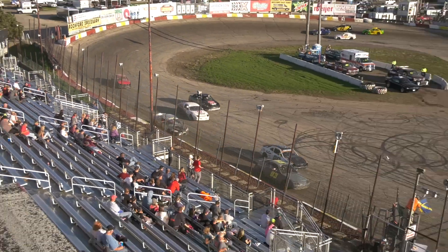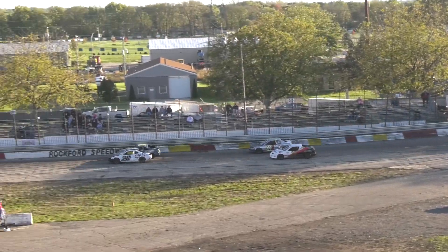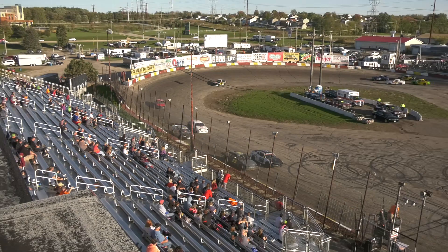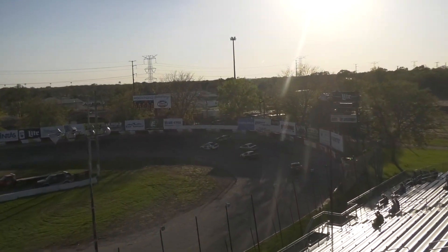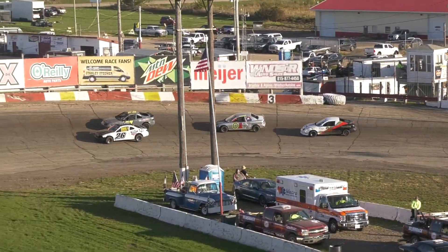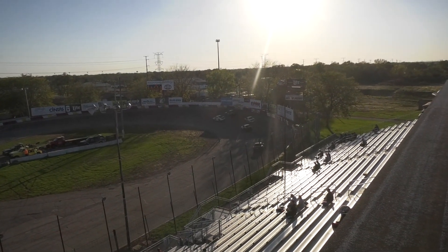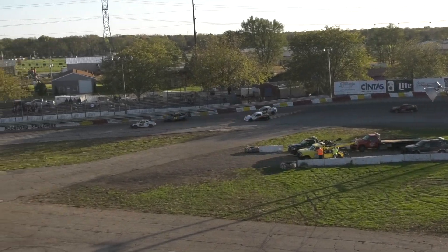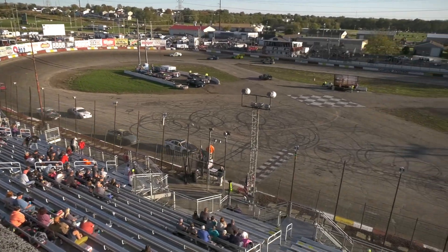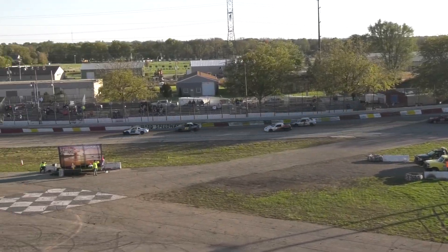Coming down the line — six laps to go. 93, 26. 0-1 and 23 still there. 55 dropped back a little bit. Five laps to go. 93, 26 — what a race. Neither one can pull it off. Someone's got to win this — there's only going to be one winner. I think 0-1 is going to have something to say. 26 makes his move — 26 took the spot. Coming down the line, three to go. 26 is your leader, followed by 83. 23 and 0-1. 26 is your leader.